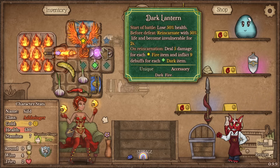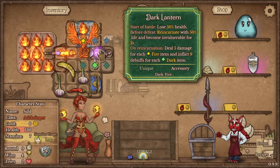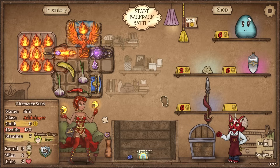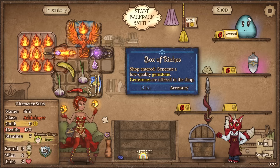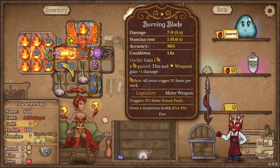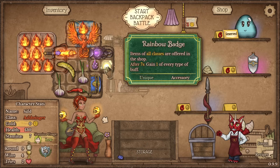Imagine having 4 dark items on those 4 triangle spots — that means per reincarnate I'm going to apply 36 debuffs, which can be like 10 blind, 10 poison. And I have 2 revives, so that's a lot of debuffs. I found the goober by the way, so I should buy it. I'll reorganize in a way where the goober is hitting both the phoenix and the burning blade and everything else too.